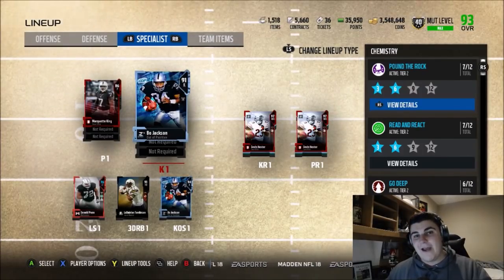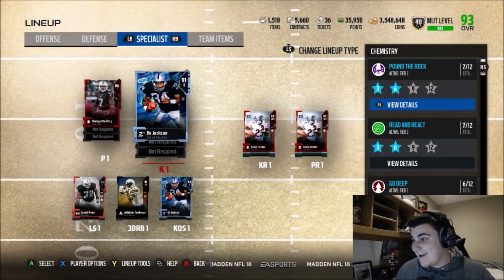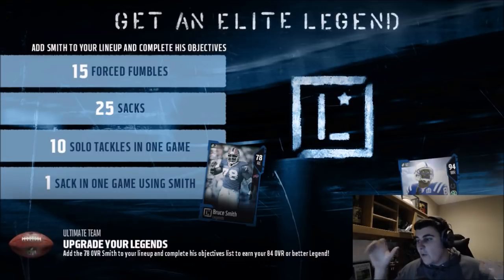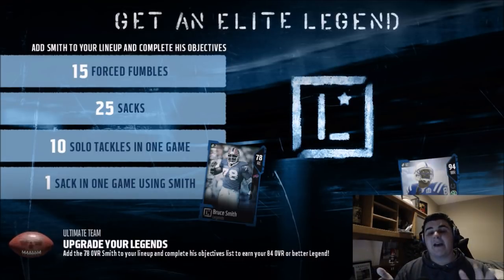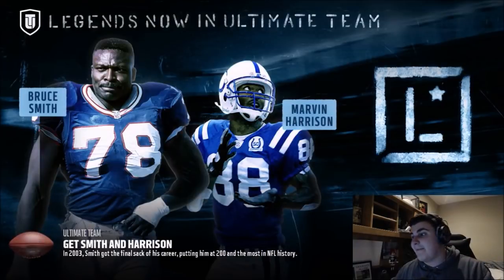Technically you can run a running back Bo Jackson, a linebacker Bo Jackson, and a kicker Bo Jackson, so you can have three total in your lineup. But I'm going to show you guys a way to run three of them on offense all at the same time. In order to do this, you're going to need at least a running back slash fullback version of Bo Jackson, the kicker or punter version, and then the middle linebacker version of Bo Jackson.